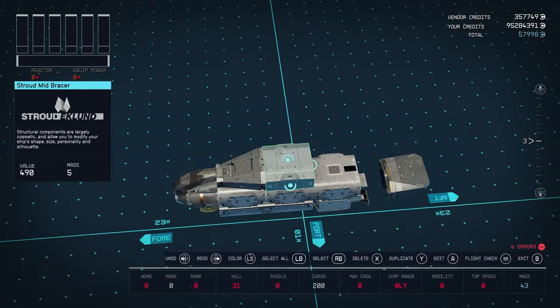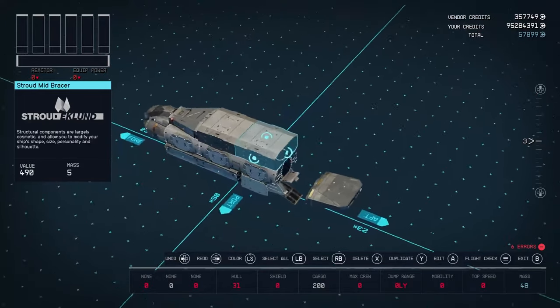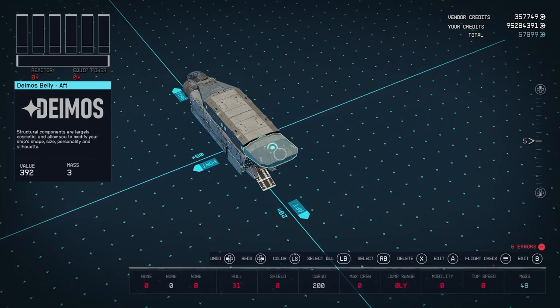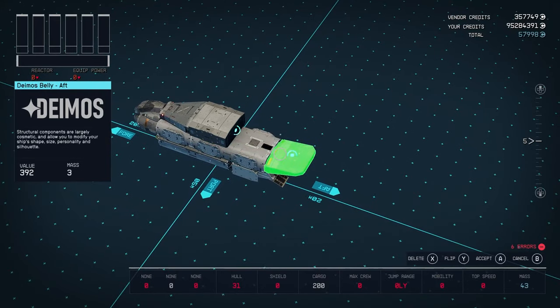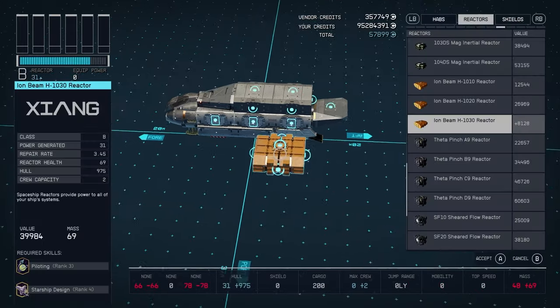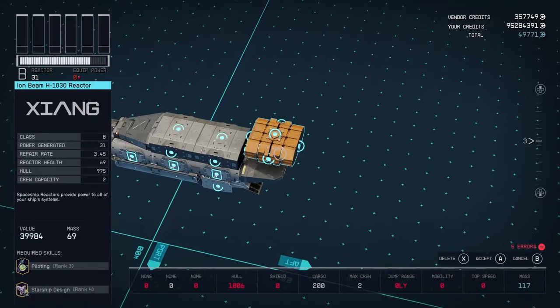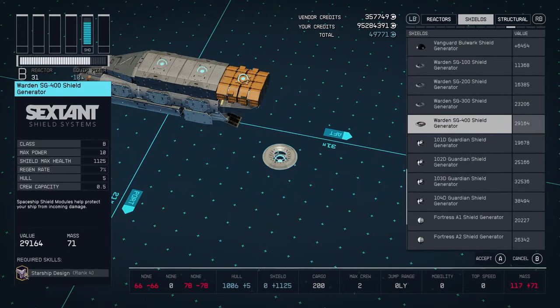At the top I put two Deimos mid bracers. Originally when I made the ship I had the captain's quarters there but I felt like afterwards it just didn't fit. I'm putting the Deimos belly and the only way to make it fit with the landing gear is to have it snap, because otherwise it doesn't fit. You should remember when you're doing that to have it snap because it doesn't fit at all with the door of the landing bay.